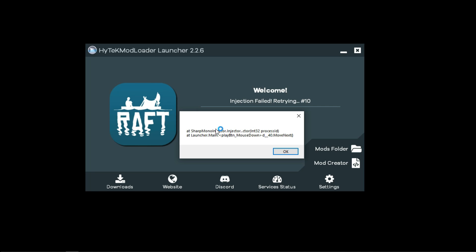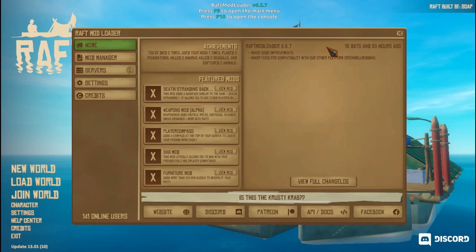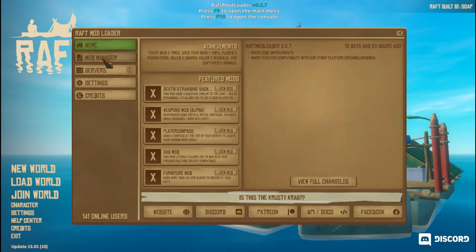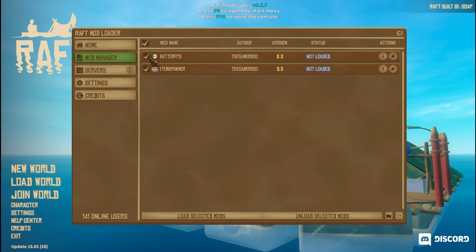Ignore these errors. Now after doing everything you will have access to the Raft Mod Loader. Go to Mod Manager and load the Better FPS mod.